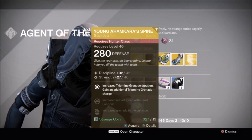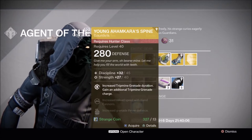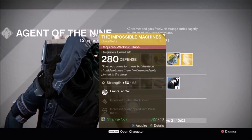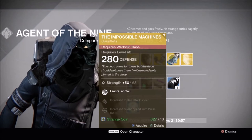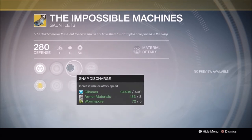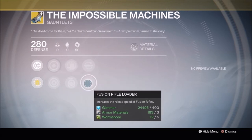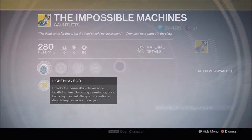You have Young Ahamkara's Spine for Hunters — again, year two version. I actually don't know what they changed, but I know they've made a tweak to it. And a brand new Impossible Machines for the Warlocks, which grants Landfall. Landfall is when you pop your super — there's like a shockwave that comes out the bottom of a Warlock and attacks anything below them. So that just gives you a free perk. Definitely pick these up since they're brand new.